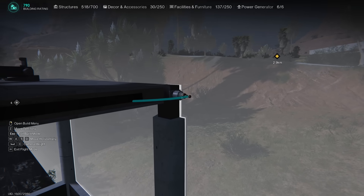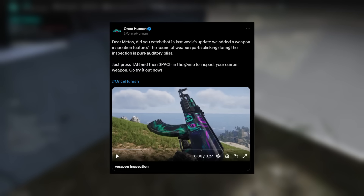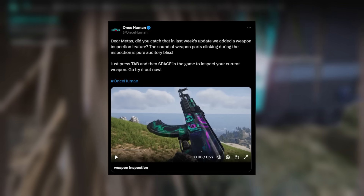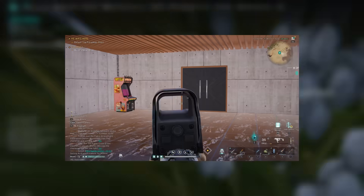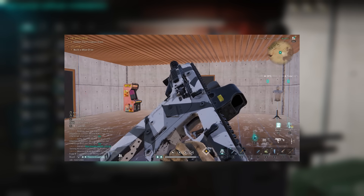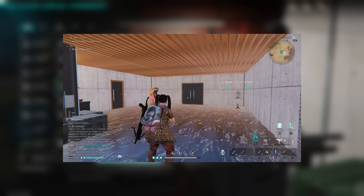We also have a brand new feature — the weapon inspect feature, which was mentioned in previous patch notes. You can access it by holding Tab then hitting Space, and there should be an inspect key on the bottom right. It's a nice quality-of-life feature that several games have — just something cool added to the gun mechanics.